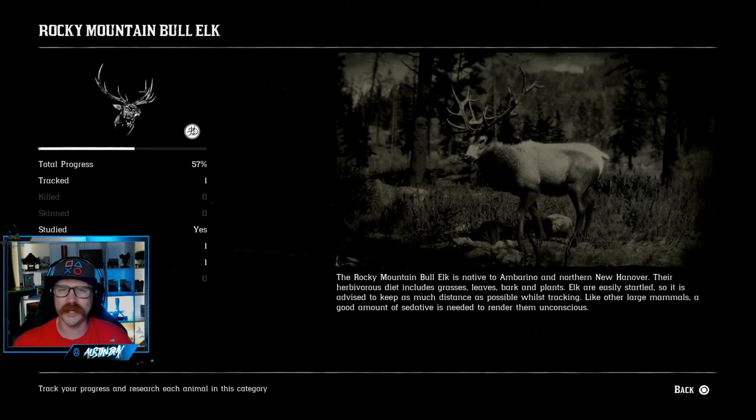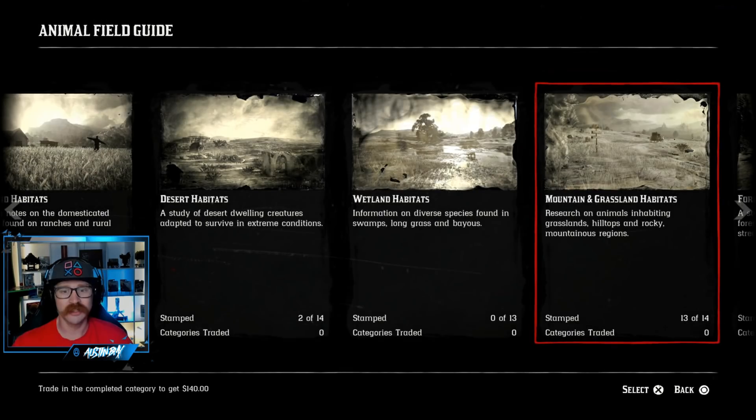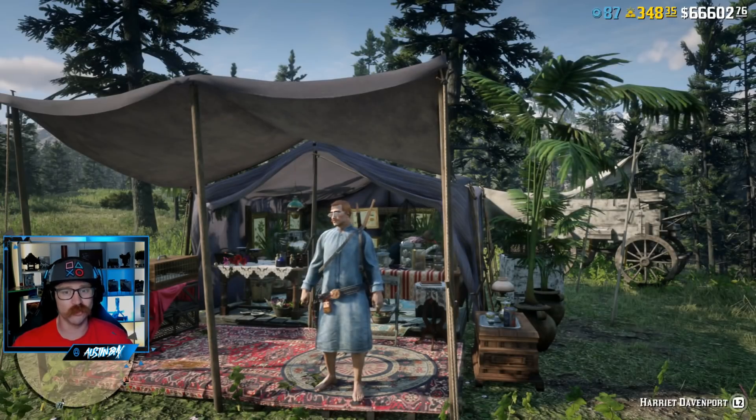Once you study that animal one time you get 50 XP — up to 65 if you're ranked up on the outlaw pass. Then you want to sedate it and sample it, take that sample back to Miss Davenport, and sell it to her. She'll give you a little bit of money and some XP for it. Those are the two things you can do at a low rank to get XP: study as many animals as you can, get their samples, and get them back to Miss Davenport. It's not much XP — it's a bit of a grind to get going.